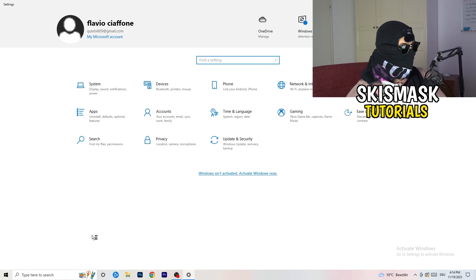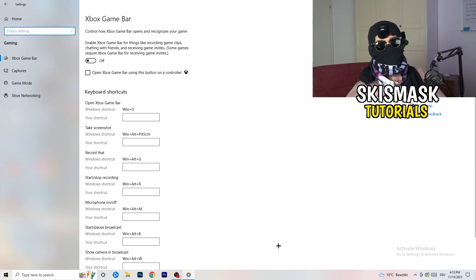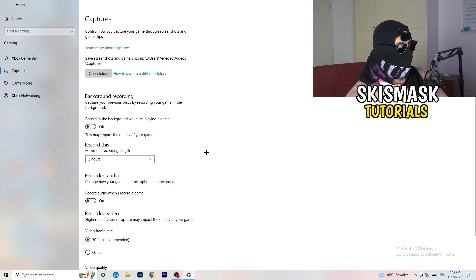Go back twice and now go to Gaming in Settings. Here I want you to turn off the Xbox Game Bar. Some people say to turn it on, but I really can't recommend that especially on low-end PCs — it runs in the background and sucks a lot of performance. Your PC needs to focus on your main game. Then go to Captures, and under background recording, turn off 'Record in the background while I'm playing a game.'